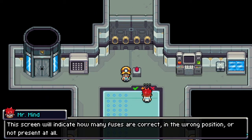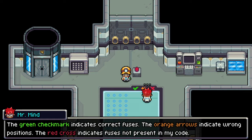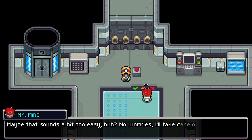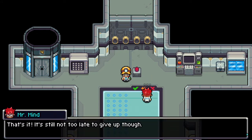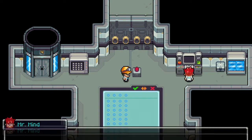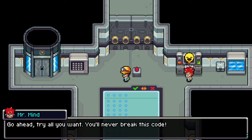This screen will indicate how many fuses are correct in the wrong position or not present at all. The green check mark indicates correct fuses, the orange arrow indicates wrong positions, and the red cross indicates fuses not present in the code. Maybe that sounds a bit too easy — no worries, I'll take care of that. I'm entering the code now, don't peek.